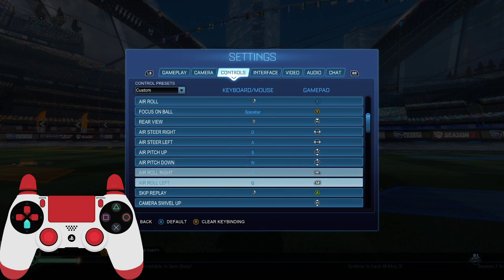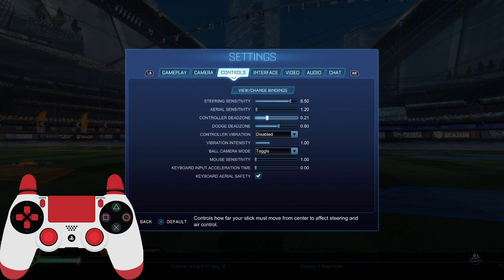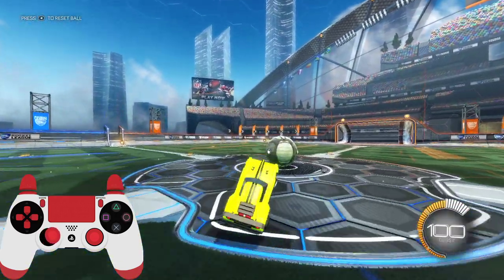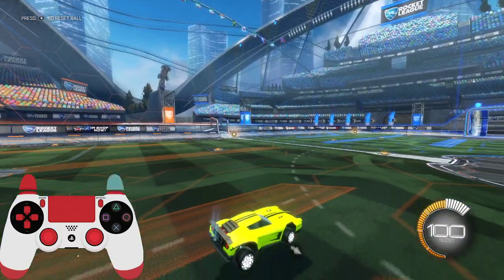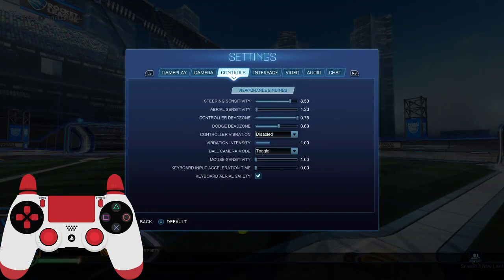After you've done the bindings, all you want to do is change your controller dead zone to between 0.2 and 0.3, which is what I recommend. The higher you go — if you go all the way up — you can't do diagonal flips. You can see from my controller my stick is going left but I'm double jumping. It's a lot easier to stall like that, but I don't recommend it. I recommend around 0.27, around 0.25.